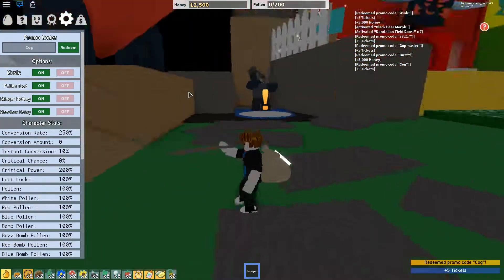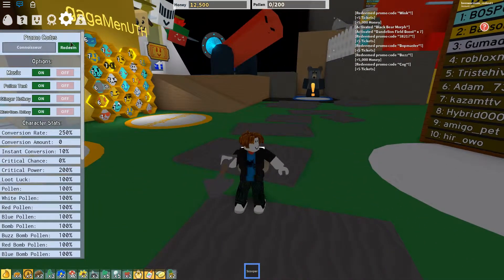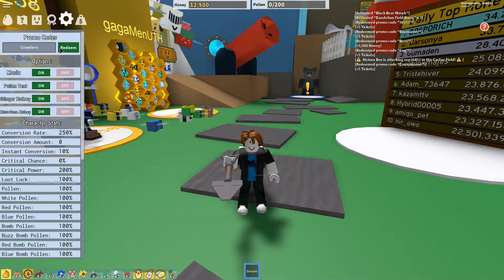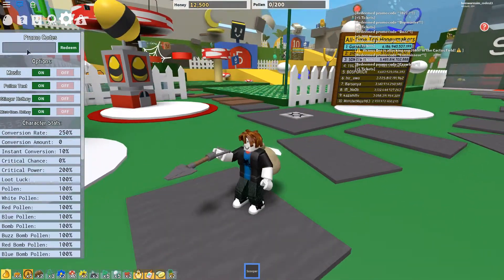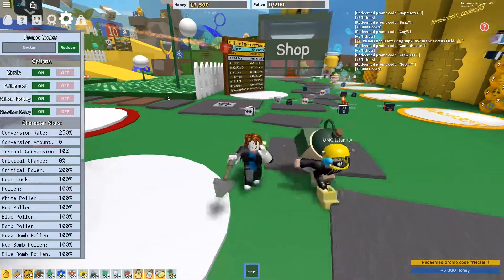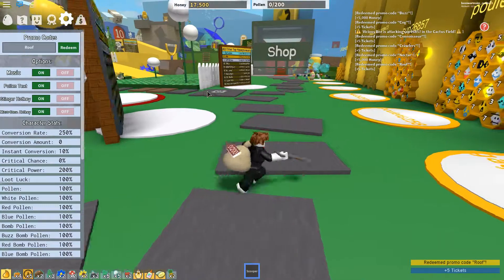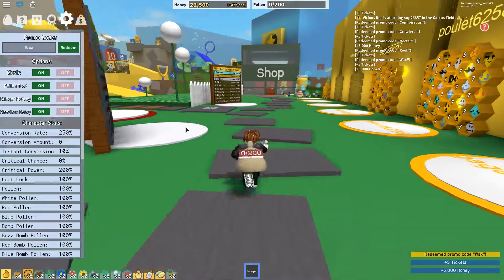The next code is called 'cog' and gives you five tickets. The next code is called 'corn noise' — I hope I read it right — it gives you five tickets. The next code is called 'crawls' and gives you five tickets. The next code is called 'nectar' and gives you five thousand honey. The next code is called 'roof' and gives you five tickets. The last code is called 'wax' and gives you five tickets and five thousand honey.